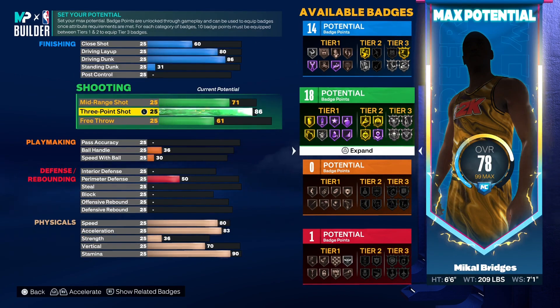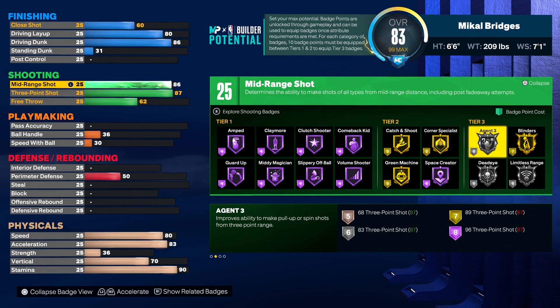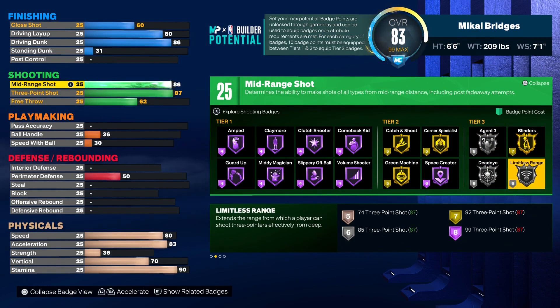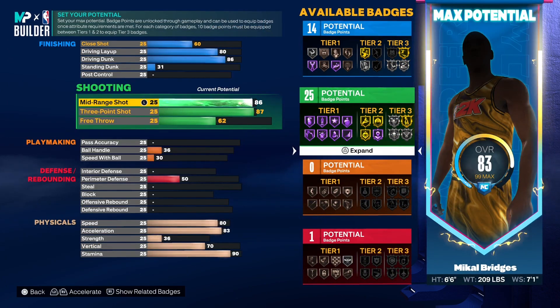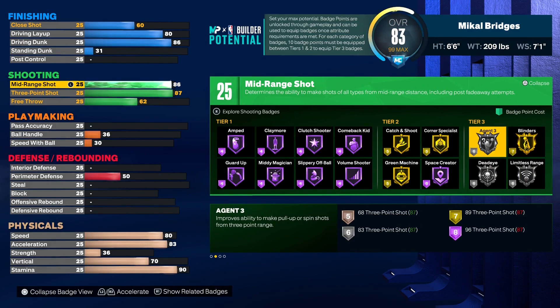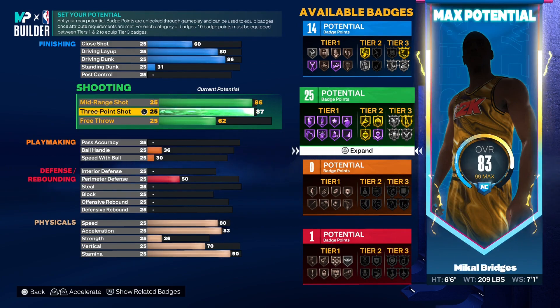Shooting-wise, with any Mikal Bridges build you have to respect it. We went with an 87 on the three-ball and an 86 on the mid-range, because he is hella impressive with his ability to shoot the ball generally. I had to give him an 86-87 split. Now this does mean he doesn't get Gold Agent 3s, Dead Eye, or Limitless Range, but I don't believe he deserves those badges on this build. This does allow us to get 25 total shooting badge points — if you wanted, you could bump mid-range to 87 for 26, but we decided to stick with 25.